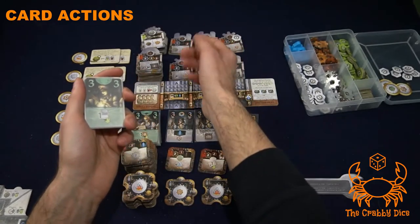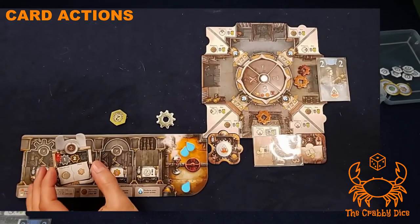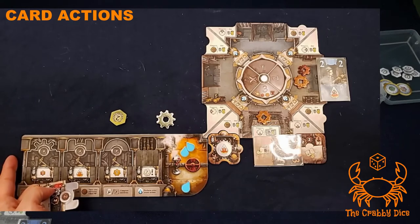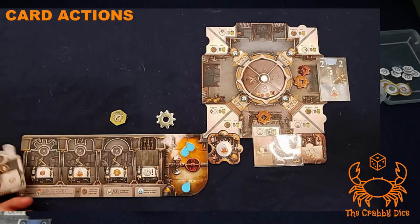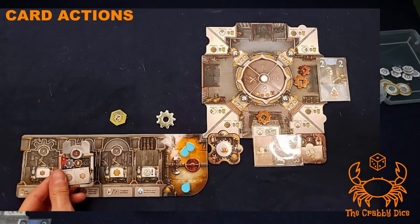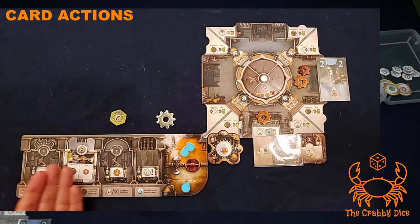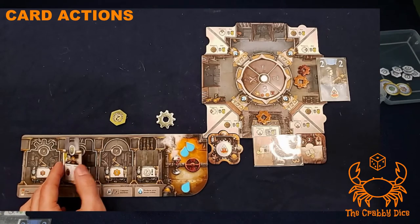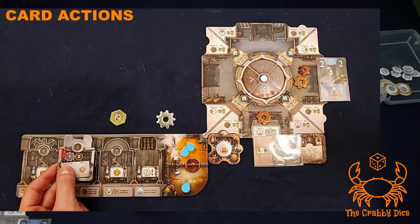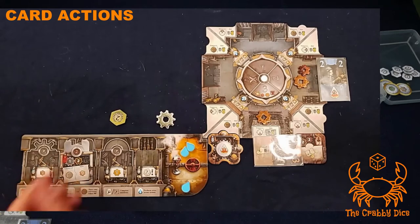The last thing you can take from the tableau is a chrome machine. There are always six available: basic ones on top costing one chrome, advanced ones at the bottom costing two or more. When you take a chrome machine, you either place it in your tableau unbuilt side up, or in your depot storage area on the left. You might prefer storage if you already have an active ability you don't want to cover — placing an unbuilt machine on top would hide the ability below.